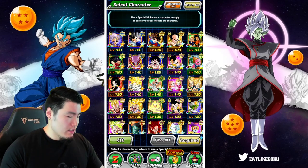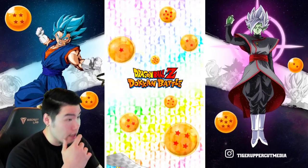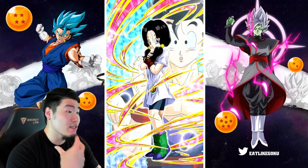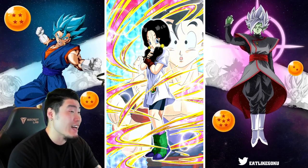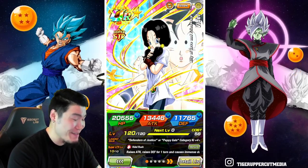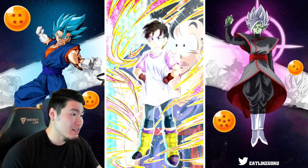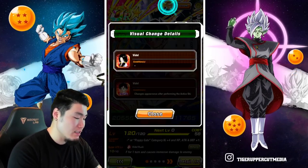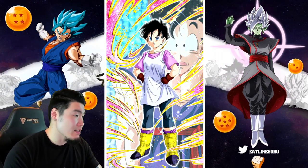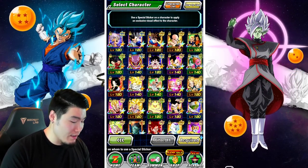Let's check out the STR Videl. She's not a unit I use a lot — not a unit I necessarily care about having a sticker on — but she is an amazing unit, so just out of respect we should give her a sticker. And I regret it already because it is pretty basic. The changed art doesn't really make a difference either — it's essentially the same effect. Not going to say it's a waste of a sticker, but definitely not a great use of one.